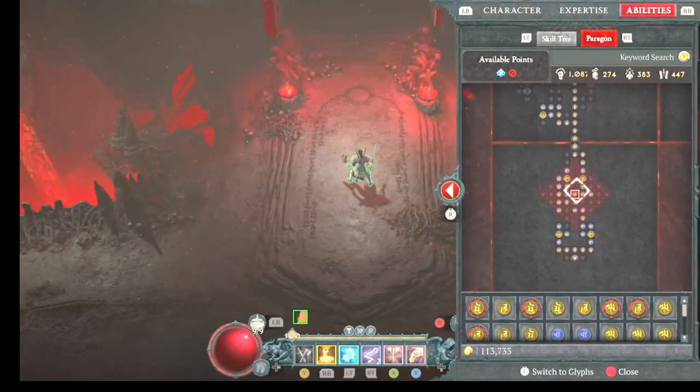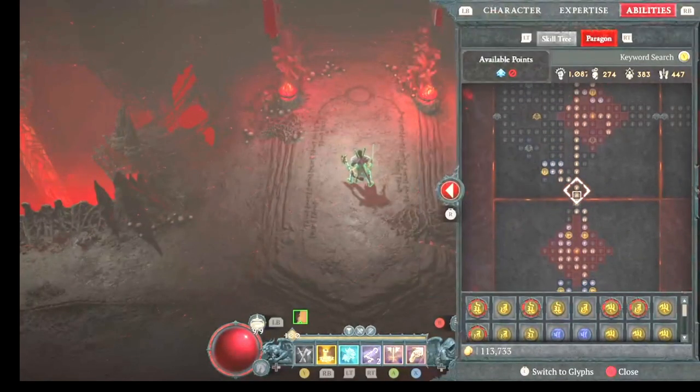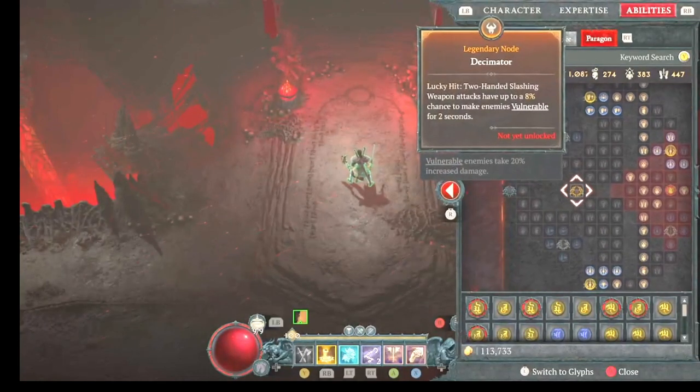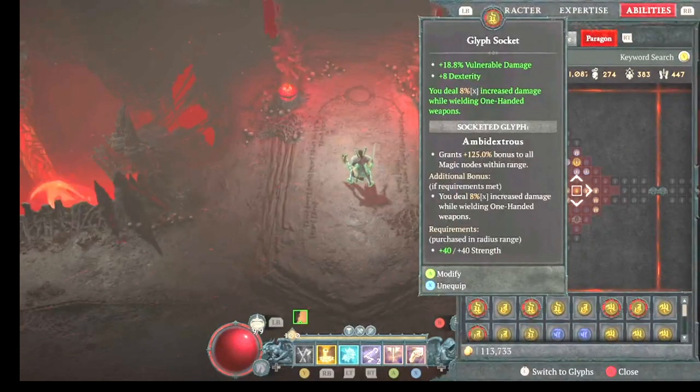As for Paragon — the first board, I'm using critical strike core damage. This board — I don't know the name of it but it has Decimator in it; I'm not using the Decimator node, but I'm using the magic node to get the 8% one-handed weapons damage.